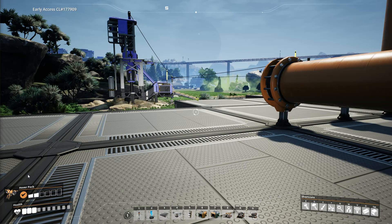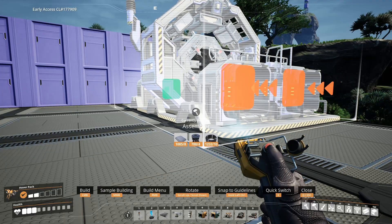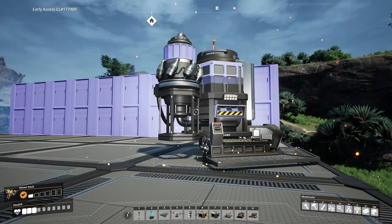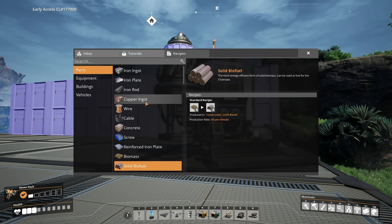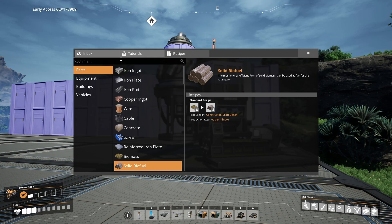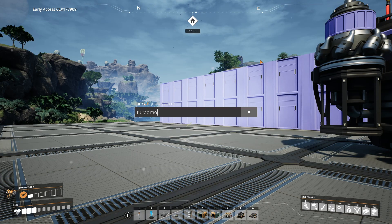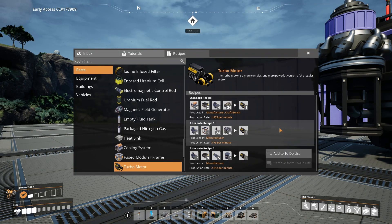The last thing I want to talk about is the search bar, which I use all the time. Press N to bring up the search bar, and you can just type whatever you want — 'assembler', press Enter and it will bring it up. You can search 'biomass burner' and it'll bring up whatever you need. You can also look up recipes — like 'solid biofuel' will bring up the parts in the codex. Or search 'turbo motors' and it'll show you alternate recipes, which you can add to a to-do list if needed.